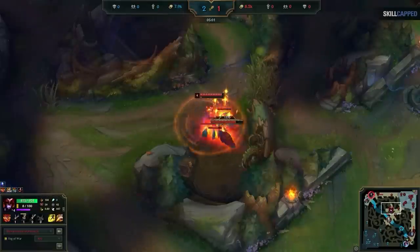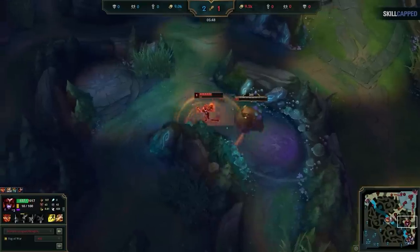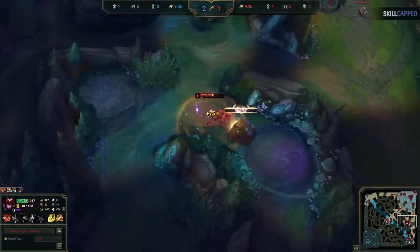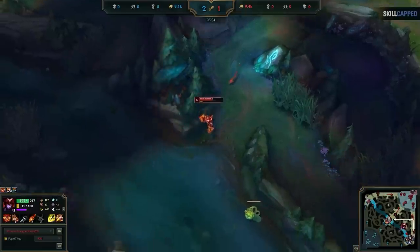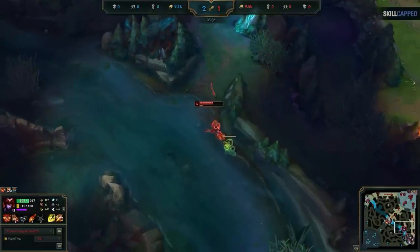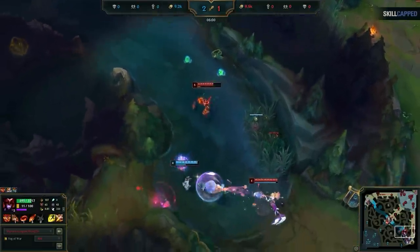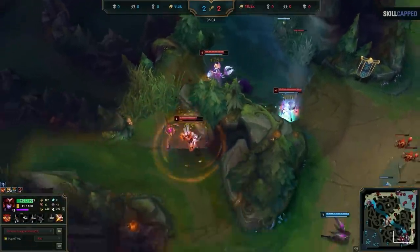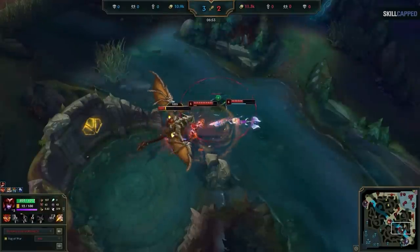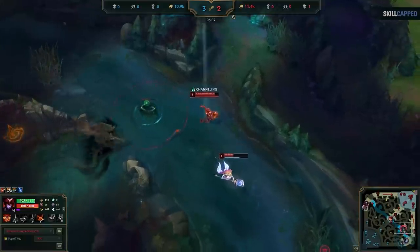Keep in mind that since we just ganked, we have no more time to waste — we need to head into our second full clear. As we finish our second full clear and go for the dragon, we also have a bit of extra time before camps respawn again. With a control ward placed bot side and the enemy overextended, it's a no-brainer — we look to gank. It ends up working out, and now I have a man advantage in bot lane, so taking the dragon is risk-free — if a fight breaks out, we win with a number advantage.